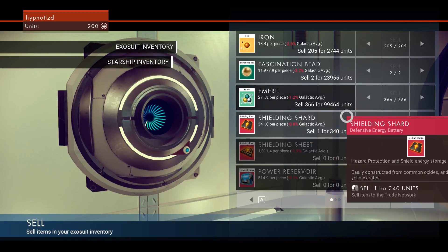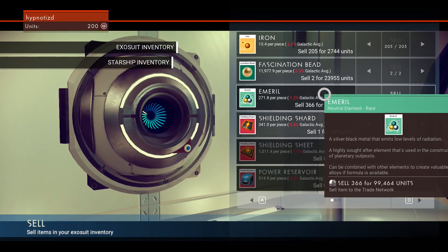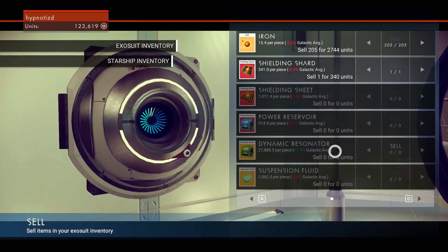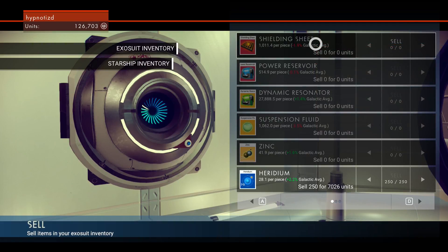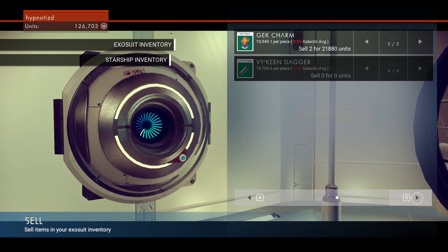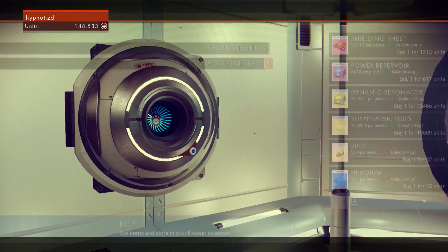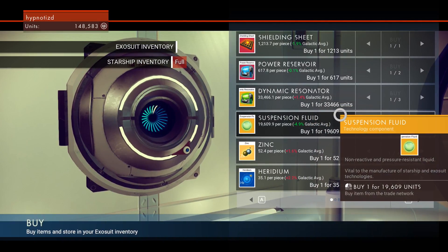We can sell items from our inventory or buy items from the galactic trade network. Let's sell items — I think we're gonna sell this emerald because it's just taking up space. So 366 for 99... 464 units. The fascination beads — I'm not sure what we need these for but they're taking up space, let's just get rid of them. Can we sell some iron? A shield shard — one for 100. I can't imagine they're that important. We can sell the Gek charm for 21,000 — let's do it! We're up to about 150,000. We can buy a dynamic resonator — costs 33,000. Perfect — let's buy one!